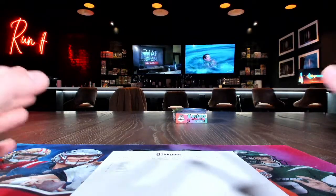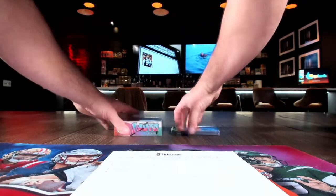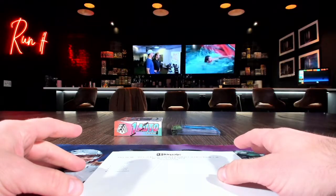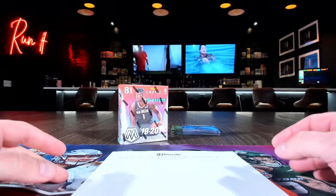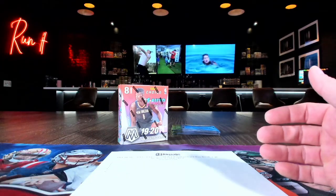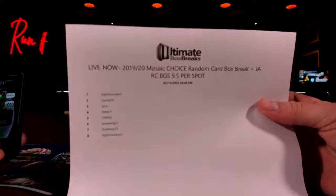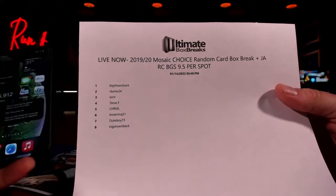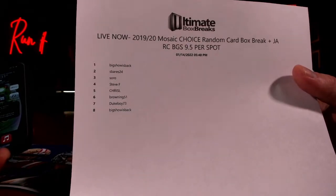First time doing one of these — figured why not. There are eight Ja Morant 9.5 rookies. We added up the totals, you guys got a deal, and then there's a $700 box of Mosaic Choice. We're gonna open up the Choice box, put the card names into the randomizer, and whatever card is synced up with your number after we randomize it, that card goes to that person.